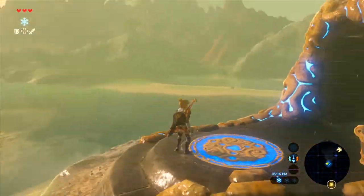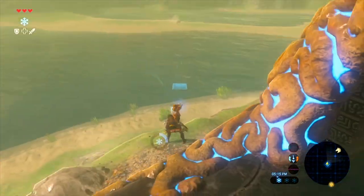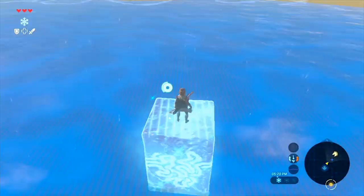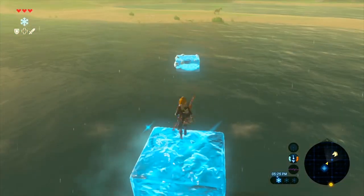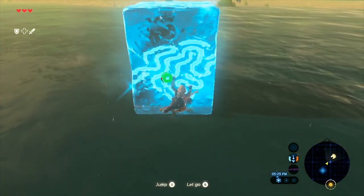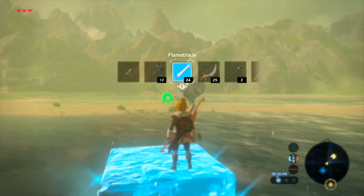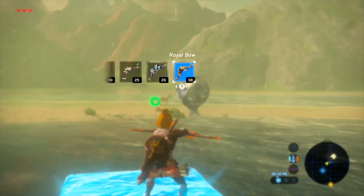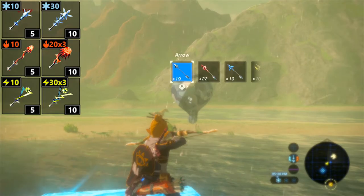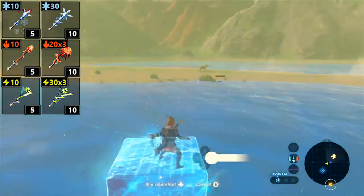Quick reminder: if you still have thorns around the shrine when you come back out, that's because you either didn't burn them up in the first place, or you entered before they were completely burned up and they reappeared. Just set them on fire again and wait for them to go away. Next, hop back on your horse and continue east to get to the Laneru Tower. In the meantime I'll continue talking about rods - the regular rods are terrible, but the blizzard rod, meteor rod, and thunderstorm rod are significantly better.